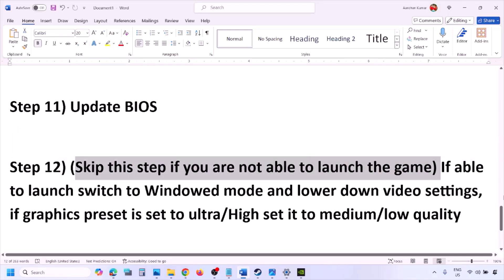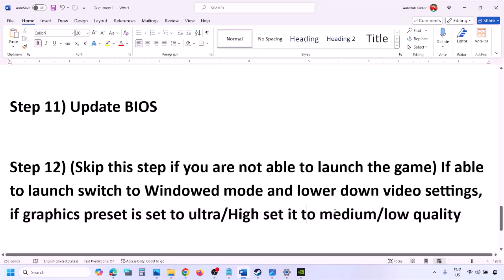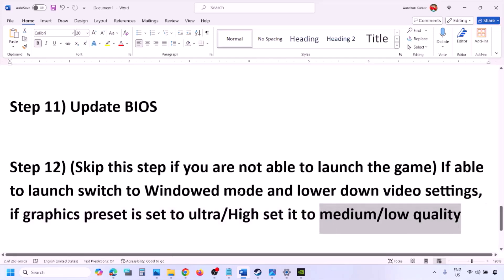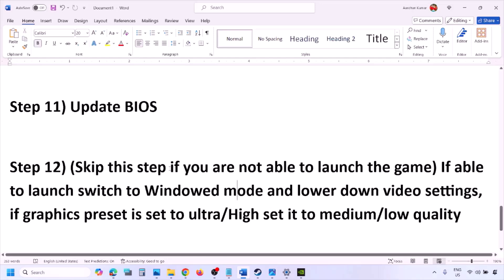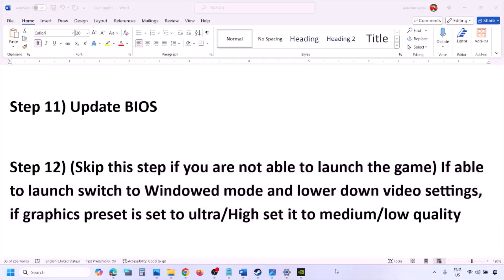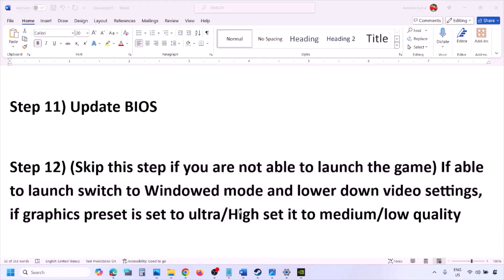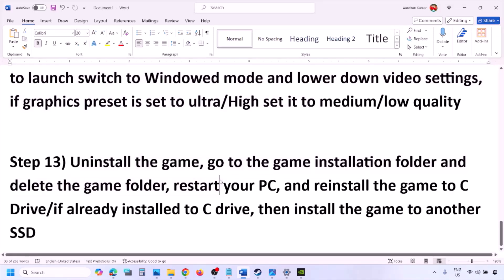If you are able to launch the game, try switching to windowed mode and lower the video settings. If the graphics preset is set to Ultra or High, set it to Medium or Low. Also try turning V-Sync on or off and check. Make changes in the graphic settings to lower them down and see if that resolves the issue.